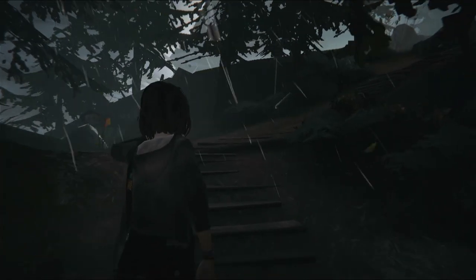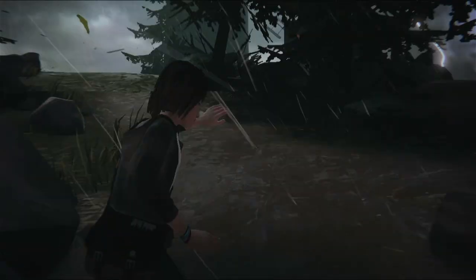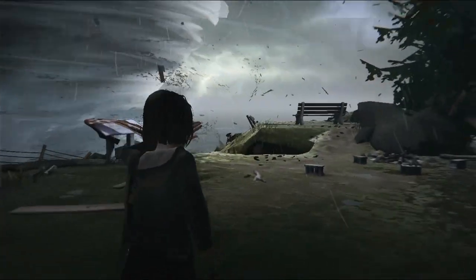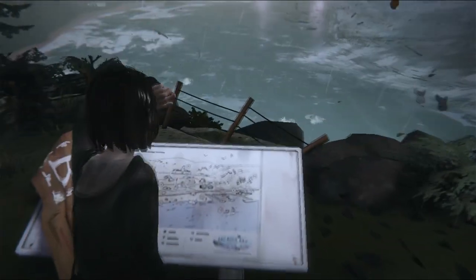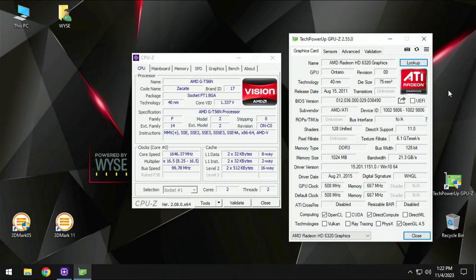Another title to test is Life is Strange from 2015. Here we switch to the Frostbite engine, which uses DirectX 11. The game started without a problem, and apart from minor cuts I had no problems playing the intro. After loading most elements of the location, even small slowdowns disappear. I also had the impression that the game worked better than Splinter Cell at times — could it be better optimization?